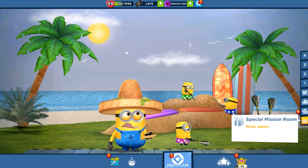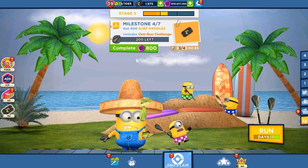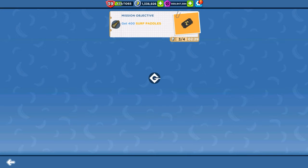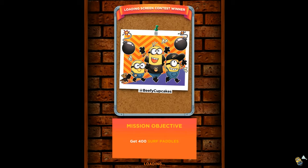Hello and welcome back to AllKindGames. Today we are playing a picnic game special mission where we have 7 more days and today is 14th of April. It's Milestone 7 of Stage 2 and today we are gonna play and complete it with the Turtle Chief Hat Minion.